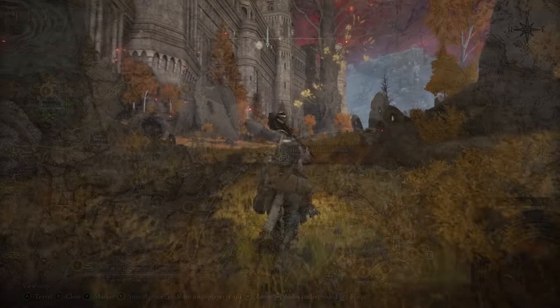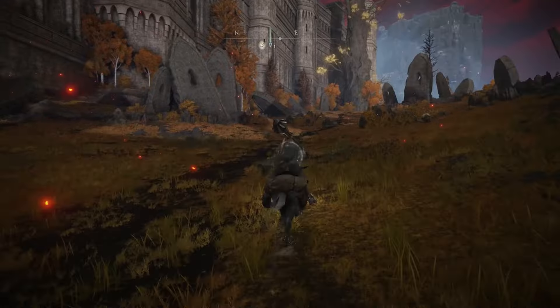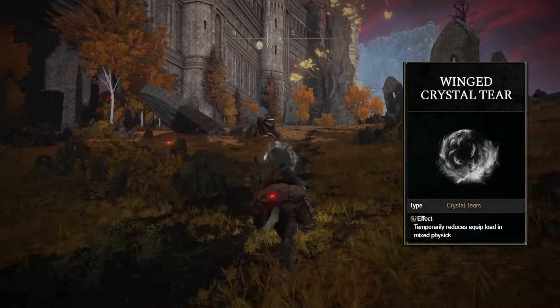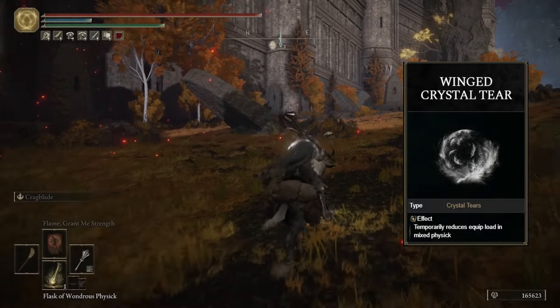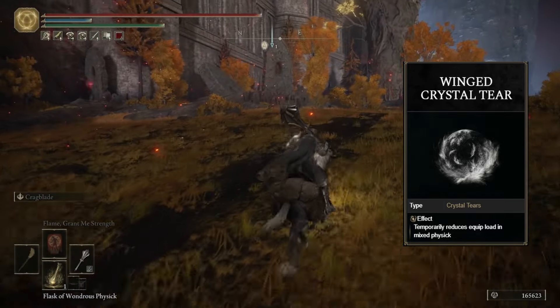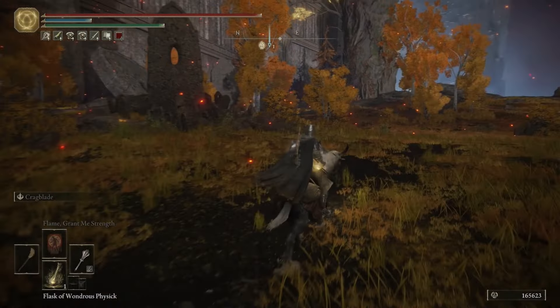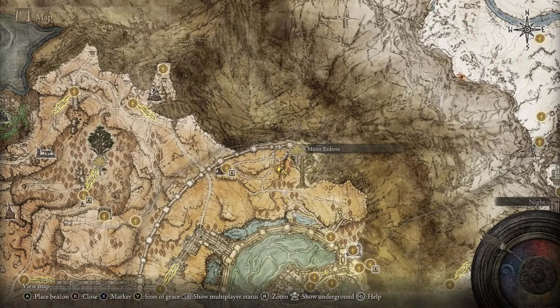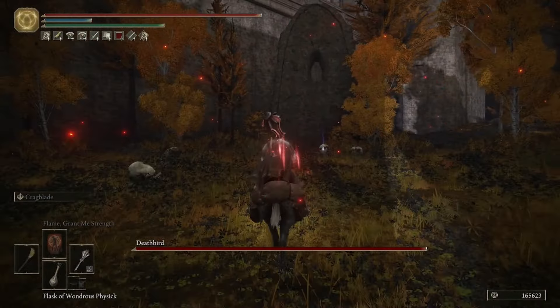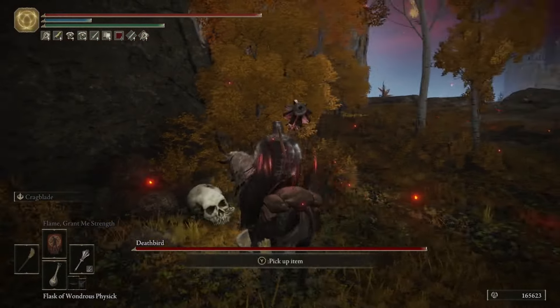Head to the Hermit's Merchant Shack in the eastern portion of Altus Plateau — there are three crystal tears here. The first is the Winged Crystal Tear. If you don't want to fight a Deathrite Bird, go here during daytime so you can just grab it and go. It's located right here on the map to the left of the minor Erdtree on top of a cliff — you'll know you're close when you see skull snails, and the Deathrite Bird will spawn at night.